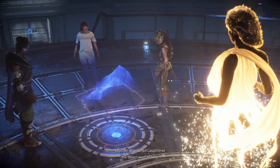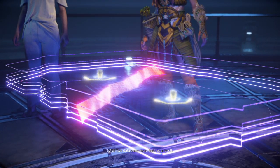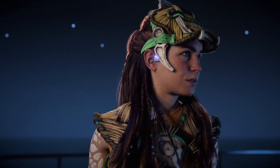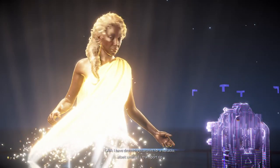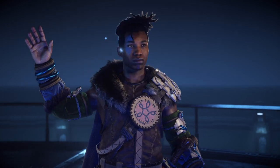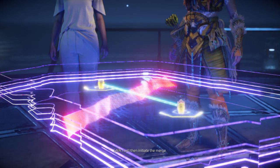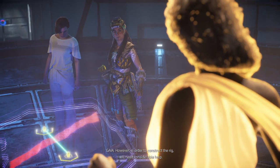An abandoned cauldron in the desert west of here - seismic activity disrupted the original construction and two data cores were built as a result. I know that place, it's near the desert clan capital. We'll have to bring you there by hand. I have devised a blueprint for a suitable, albeit unwieldy transport rig - it will require two people to carry it to Gemini. Once installed on the first core, I will call down Hephaestus on the other, trapping it, then initiate the merge.